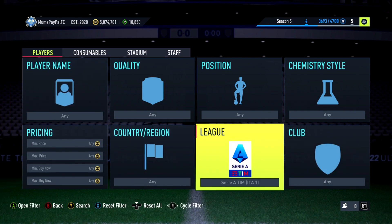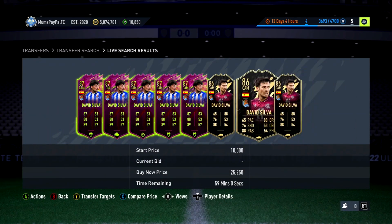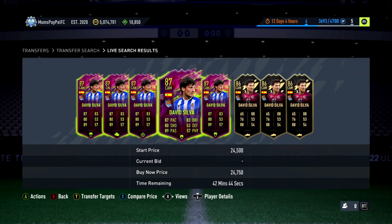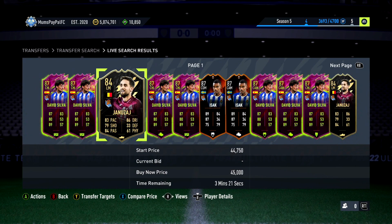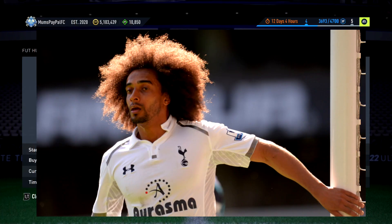Next up we're heading to La Liga — we're going to go special, midfield, Real Sociedad. I was originally going to recommend just going David Silva special, but you may as well go Real Sociedad so you've got the chance of getting other players too. The two most likely to pop up are David Silva — the Rule Breaker and the Team of the Week version. You'll get good deals on him especially. There are other Sociedad players like Yanazai, Isaac, and Marino at around 1,100 coins tax.